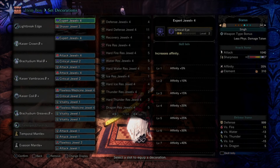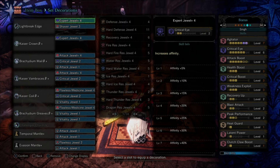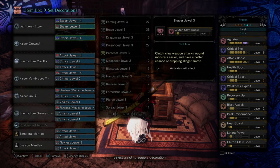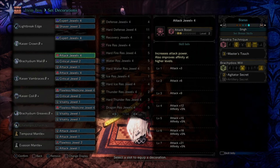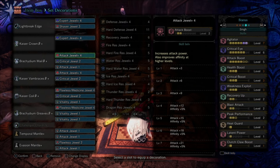It's optimal for below master rank 100, so you can farm Attack decos from Teostra and things like that. You'll only need Crit Eye 6 because you'll have 35% base affinity, another 20% with max Agitator, and another 50% once you weaken the monster part with Weakness Exploit — that's 105%. As long as you're hitting a tenderized weak point, you'll never lose sharpness.